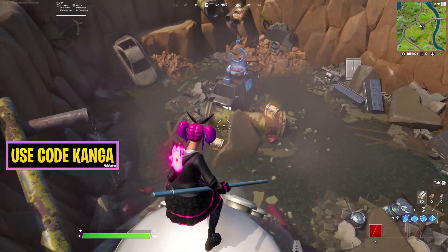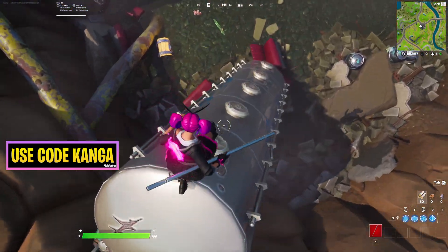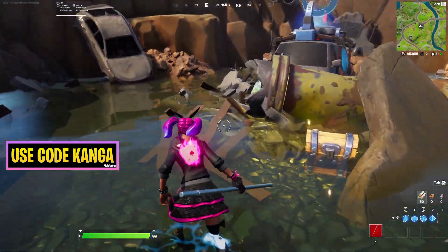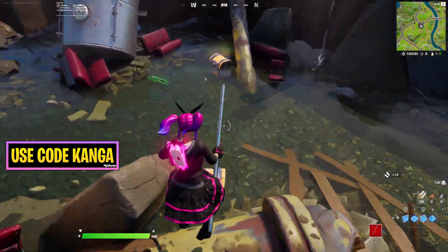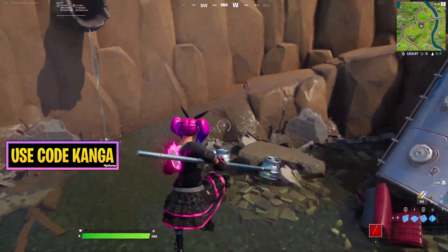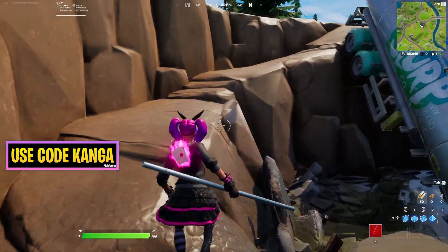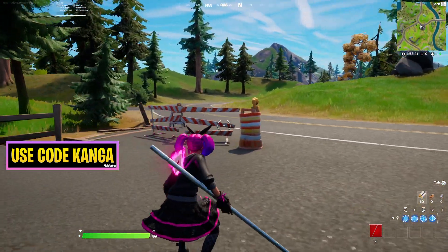I'm in Battle Labs so chests are 100% spawn rate, but still there's at least 5 chest spawns here and a reboot van. There are some slurp barrels — I don't even know if there are any ammo boxes. There's a lot of loot here considering how small the location is, so it's actually a decent drop spot for solos. But yeah, just a little map update video.